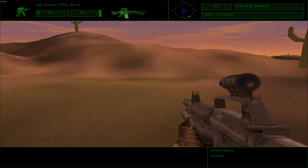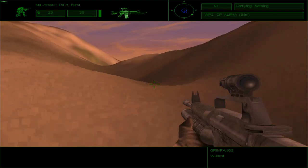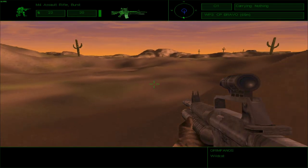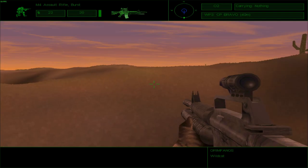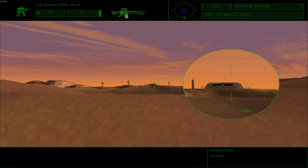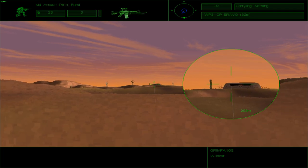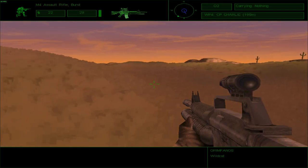A really pretty sunset. All King elements, weapons free — secure the base. Roger, King 6. Proceeding to overwatch position. This is Alpha, moving north towards the objective. Checkpoint Bravo. I can already see a bunker, but I cannot see enemies inside of it. I suppose there's nobody in there.